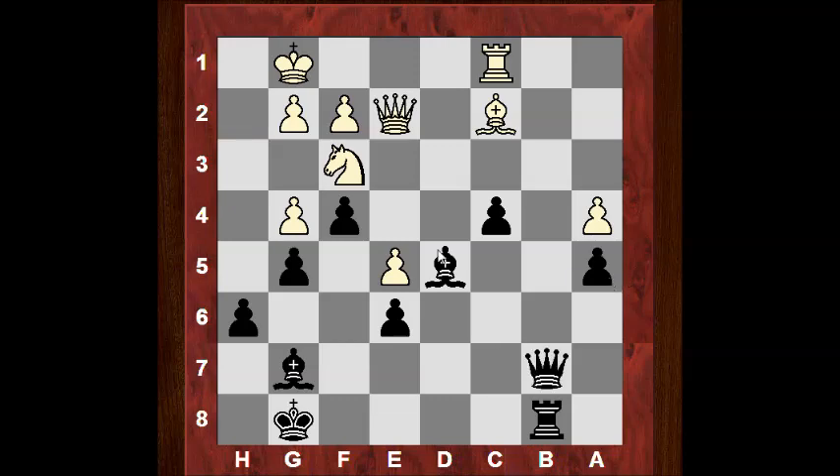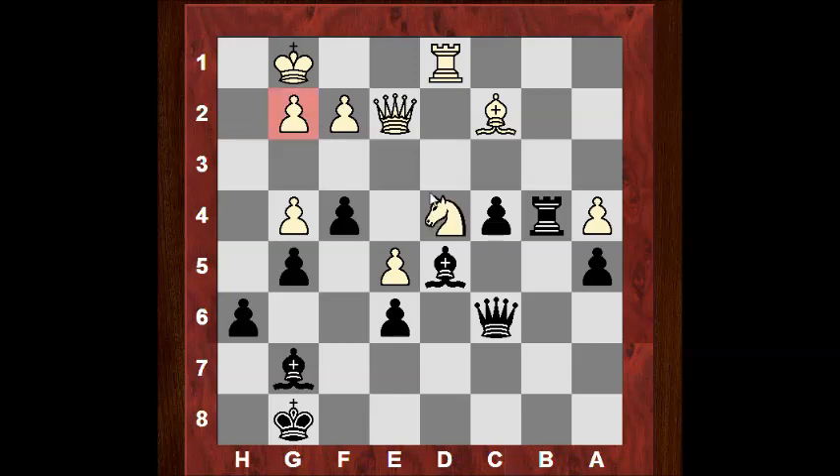White dare not play Rb1 — the queen would just take it off. Qd1, Qa8 staying away from Rb1, keeping this battery on f3. Black seems to be in the driving seat, a pawn up. Rb4, Rd1, Qc6, and now Nd4 — this weakens g2 of course. Look at that knight. Qc7, Re1, Qb7 putting pressure on g2. But now we see Rd1.